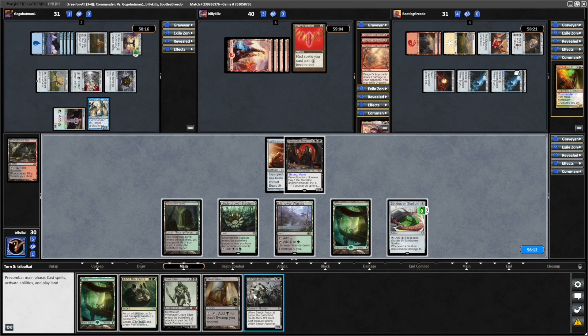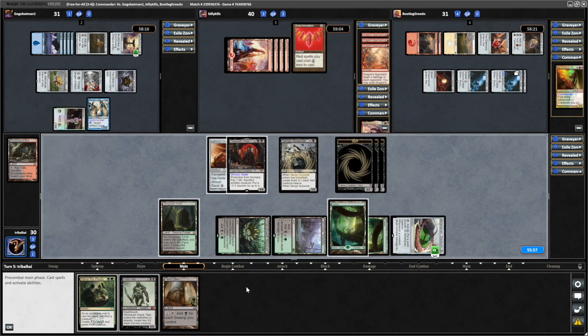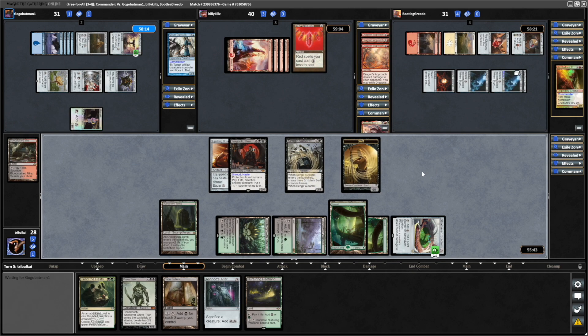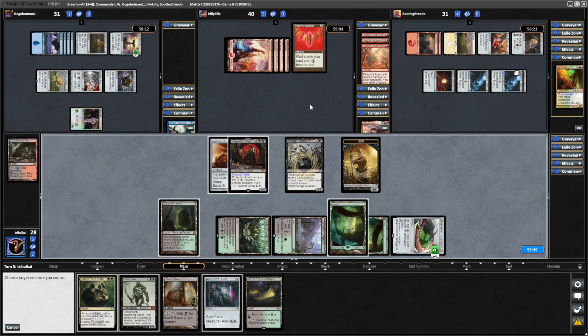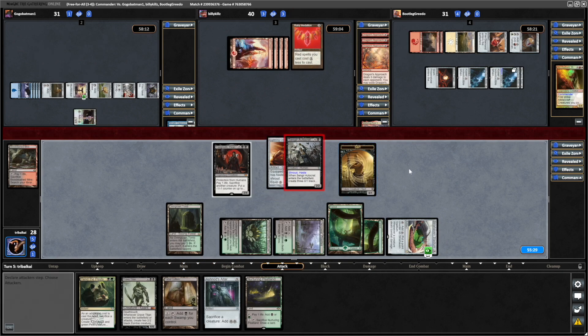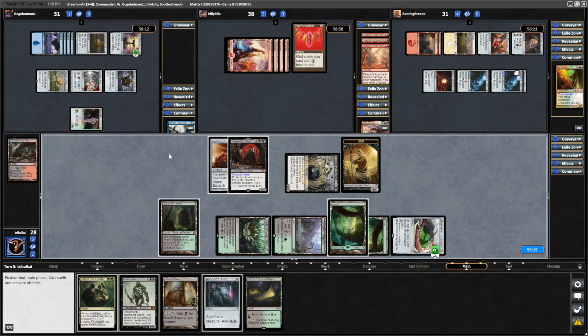A Sengir Autocrat — I like that more than tapping out for Grave Titans. Let's drop a Forest and go for the Sengir Autocrat. Then it's probably a good idea to get rid of this Arkham Dagson before they tap out — we'll also draw some cards doing that. I think I feel fairly safe swinging in here. Let's go Sengir Autocrat swinging in at Billy Kills, putting another point on the Strixhaven Stadium. Then shove the Lightning Greaves back onto Yorgmoth.